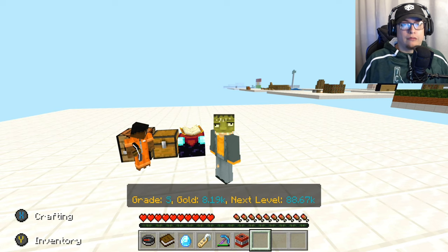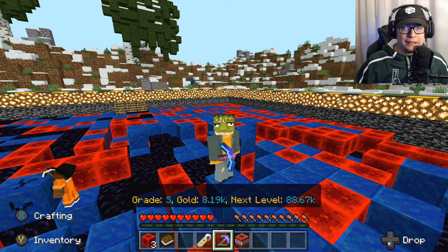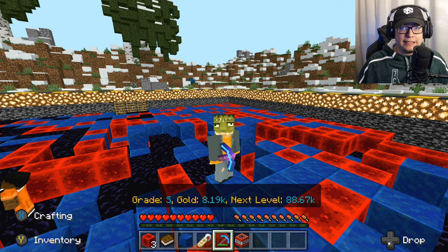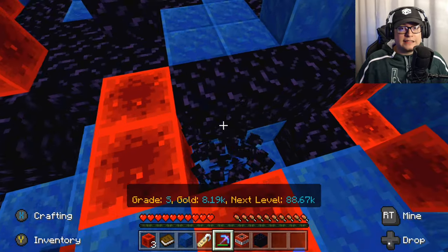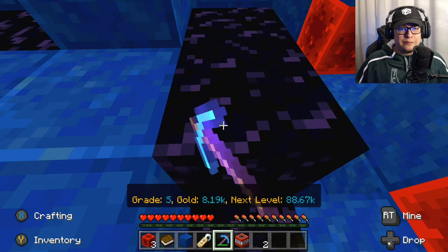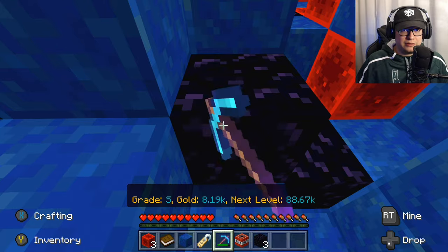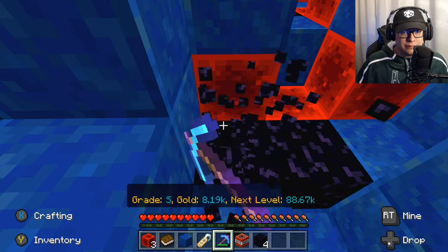I'm gonna teach you guys how to get it right now. First thing: you have to get to Mine L, which only took me 30 minutes — it may take you guys longer since I do own the Prison TNT and Mini Prison Miner here on Lifeboat Prisons. But you need to get four pieces of obsidian, as if you were crafting an enchantment table in survival. Honestly it's like the same process. For some odd reason Lifeboat took out the option where you can buy it — I'll go ahead and show you guys where you used to be able to buy it, but now you actually have to manually craft it, which is absolutely insane in my opinion.